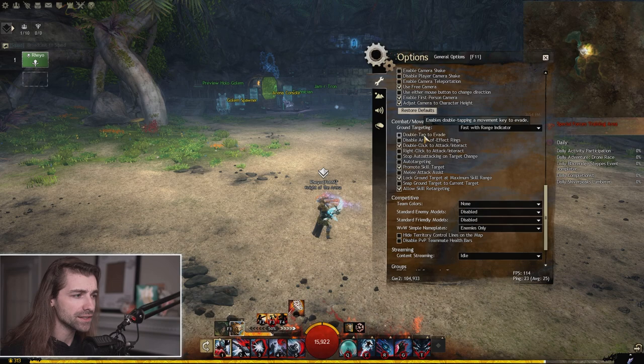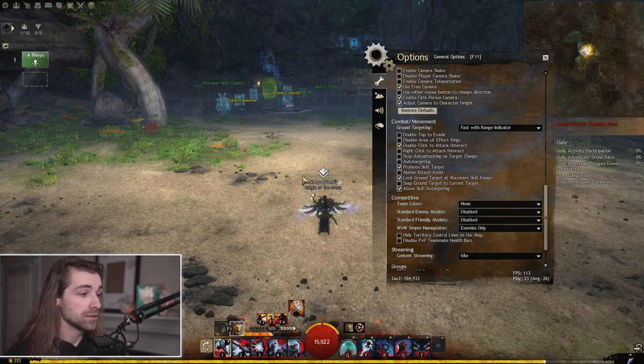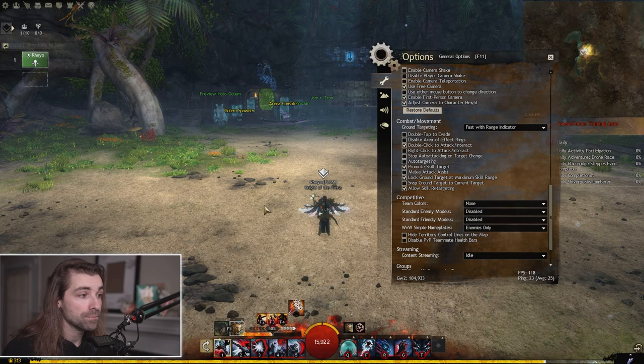Double tap to evade is on by default — make sure to turn that off unless you've gotten comfortable with it. I personally find it very frustrating to deal with. In a majority of cases it can become an issue because accidentally wasting a dodge from double-tapping your movement key is a pretty bad thing in raids, fractals, world vs. world, or PVP. If you are a master of the double tap, keep it — but if you're not, I highly recommend untoggling it.